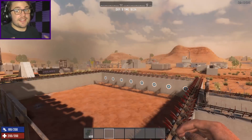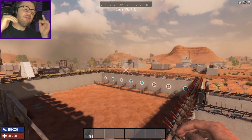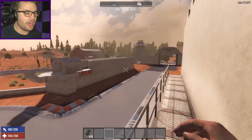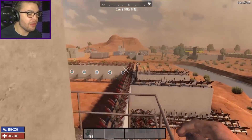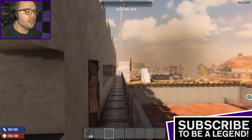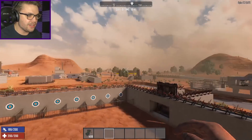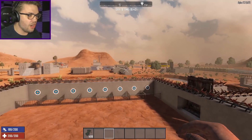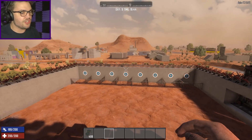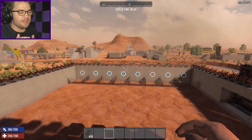G'day guys, my name's Josh. You can call me Jawoodle, and welcome back to Seven Days to Die Alpha 17. Once again, after a very, very long time, I am back in Jawoodle Park. It's been so long since I've been back here — all the tests, the buildings I've built, everything I've done here. I've left it for a while, and I've missed it.